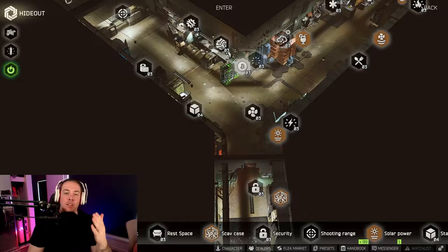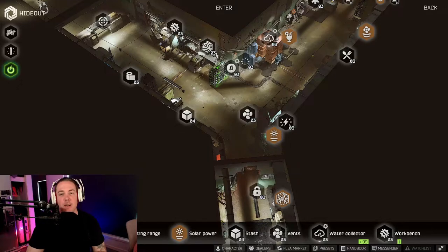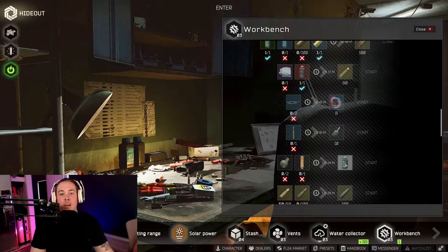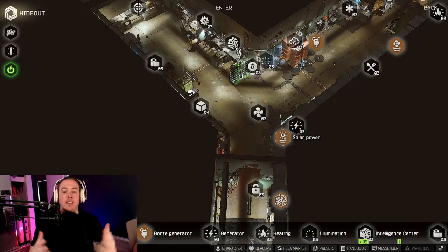So what do these skills do? We'll start off with crafting because it's a lot easier to explain. Max level crafting decreases craft time by 37.5% across all productions — everything except for the bitcoin farm and the scav case. It also allows you to craft two items at each station. For example, at the workbench you could be crafting 7.62 BP as well as eagle gunpowder at the same time, giving you an endless cycle of high tier ammo.